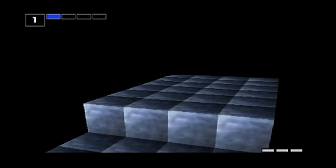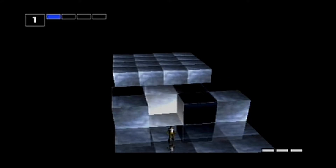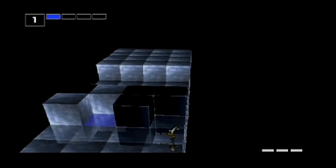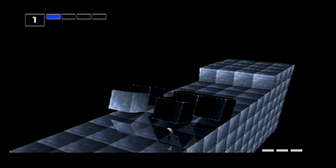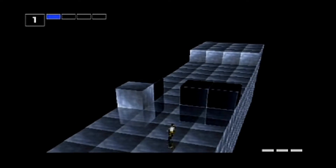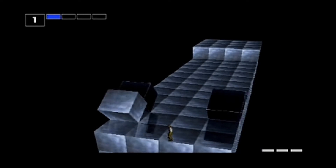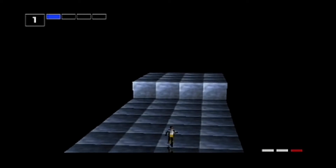Forbidden cube. Not all of the cubes should be captured. The black cubes are called the forbidden cubes. The player must leave these cubes alone. For every forbidden cube captured, the player will lose the final row of the stage. Let the forbidden cubes pass by and fall off the stage.